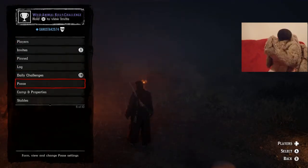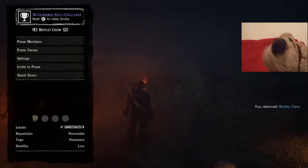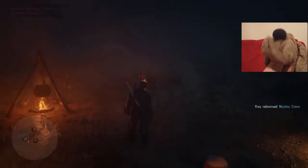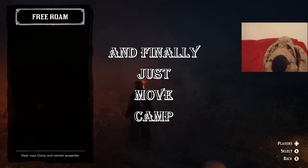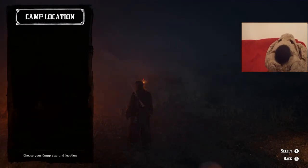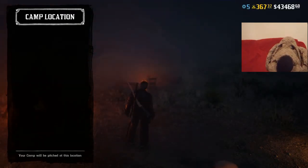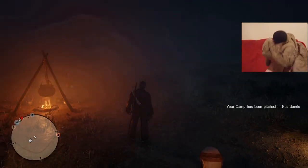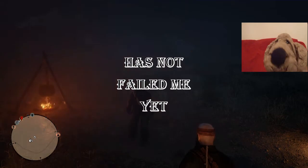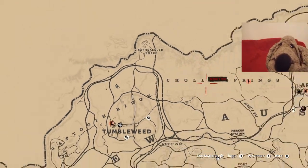You're going to start your posse up first. Make sure you run your posse before you move the camp. I like to move the camp about half the map away. So I did the Great Plains earlier and moved it all the way to Colter Springs. This time I got to the bridge and moved it to the Heartlands.